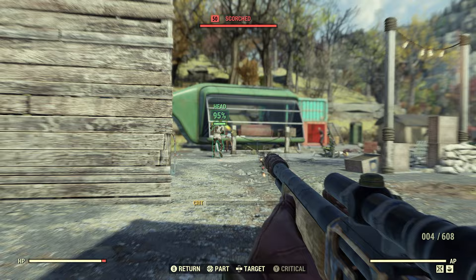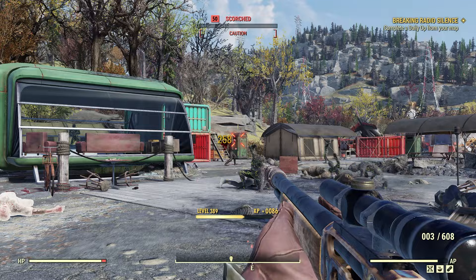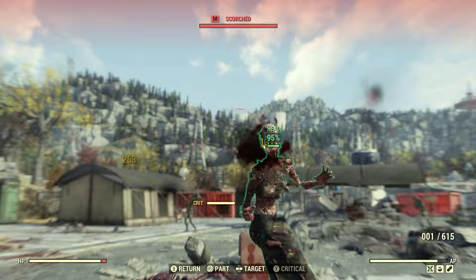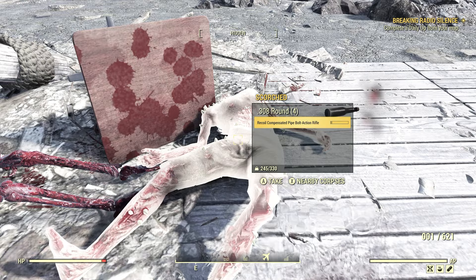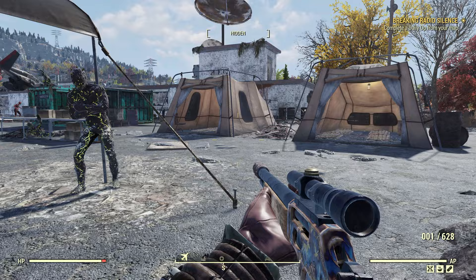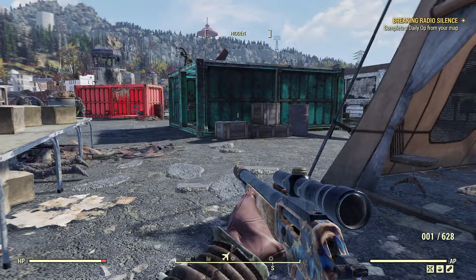We're just going to go after these Scorched here and hopefully they'll have weapons on them — most of them do. You just pick up the weapons, that's all you do. Don't worry if you get over your weight limit; most times you're over your weight anyway even with backpacks. Just pick up all the weapons, and if you see any armor pick that up as well, because we're going to sell all this stuff to that vendor bot and we'll see what we get.